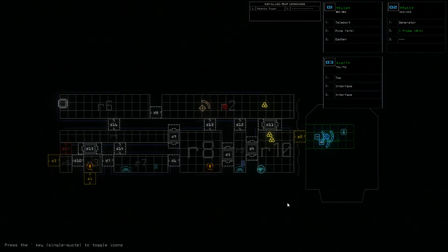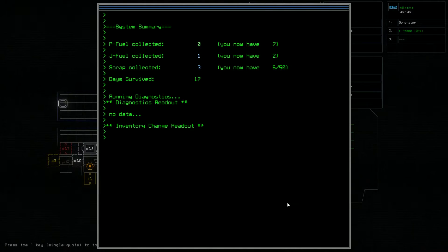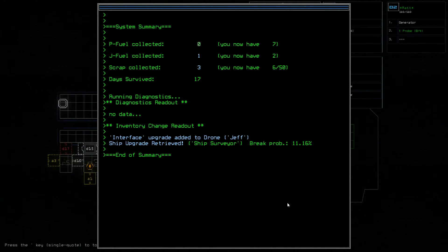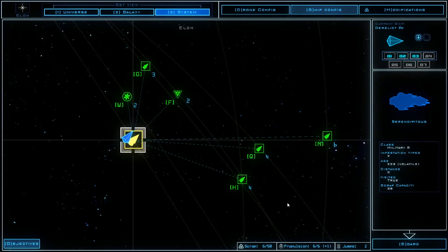Jet fuel collected: one. Scrap collected: just three — that's very small. Ship survived — 17. We didn't find data. We have one new anti-phase — that's okay. That's not the worst run. We will try to figure out where we go next. But we still have six propulsion jets — I really want to go to the barge here.